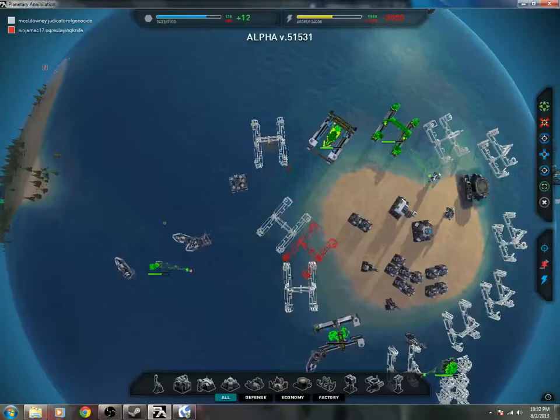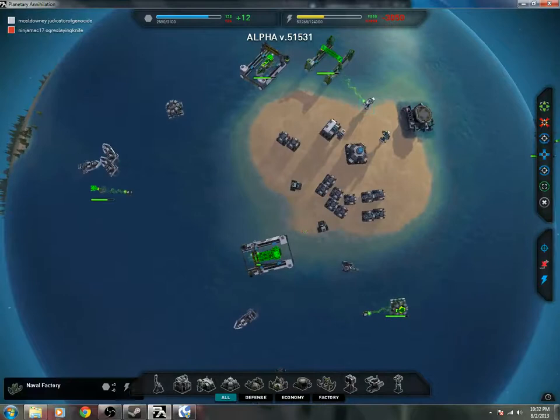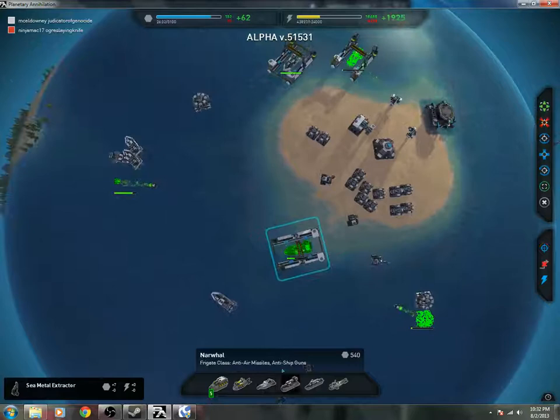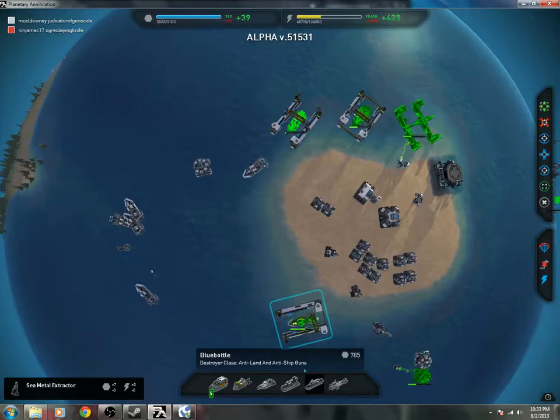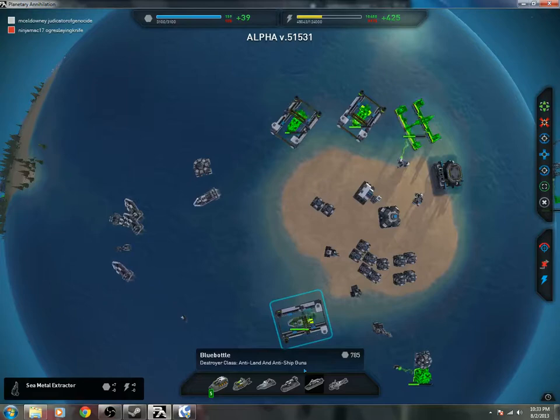These ships I'm building are anti-ship and anti-air. Which ones are those? The Narwhal. We'll go with those. I'd pump out some of those right now, and then we should get some Blue Bottles and see how our harass goes. I don't think it'll go well — we gotta wait till tier 2 for the harass.